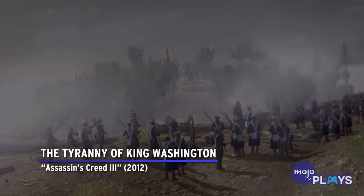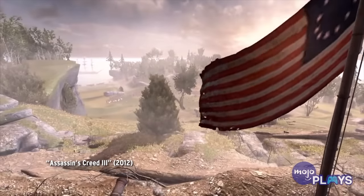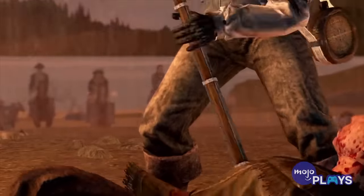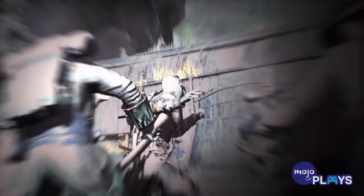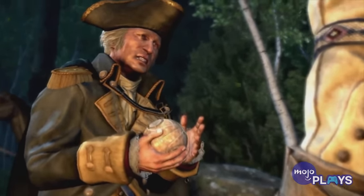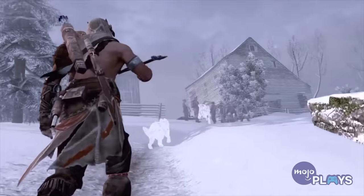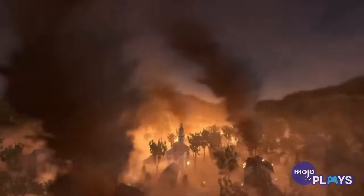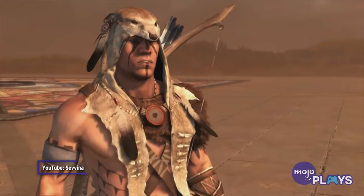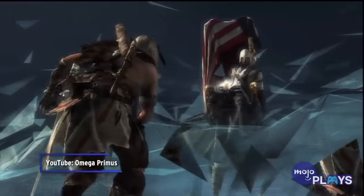The Tyranny of King Washington, Assassin's Creed 3. Another three-part episodic DLC, which Ubisoft seems to be very fond of, Tyranny consists of the Infamy, the Betrayal, and the Redemption. The story explores an alternate reality in which George Washington goes mad with power and becomes king. Connor, in this reality, has never become Connor Kenway, and has never had any assassin training, basically starting from zero skill-wise. He must build up his skills and strength in order to take down the tyrant king, Washington. This DLC often gets buried in the hype of the newer games, but we think it definitely deserves to be checked out.